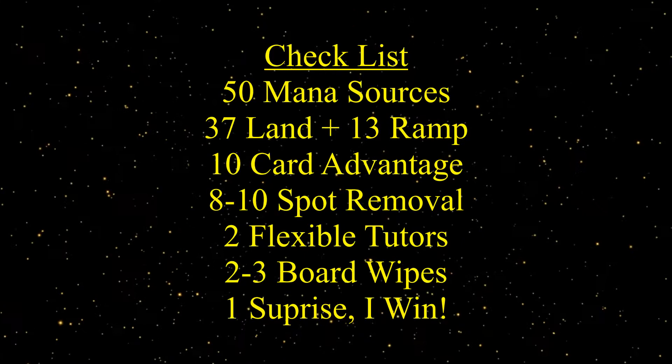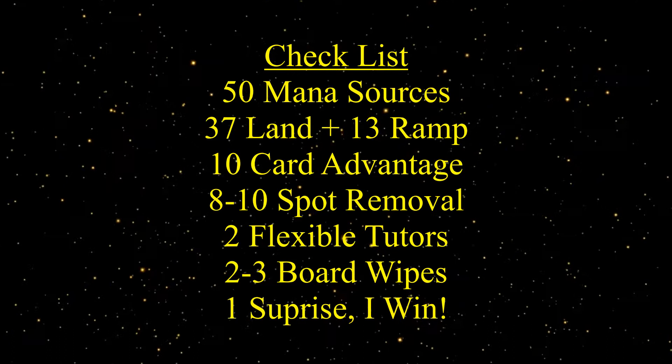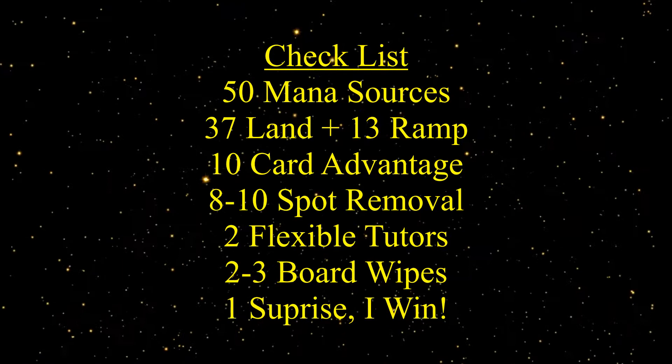As always, we'll be comparing the build to our checklist: 50 mana sources split between lands and ramp, usually 37 lands and 13 pieces of ramp; 10 pieces of card advantage; 8-10 spot removal; 2 flexible tutors; 2-3 board wipes; and one surprise I-win card.